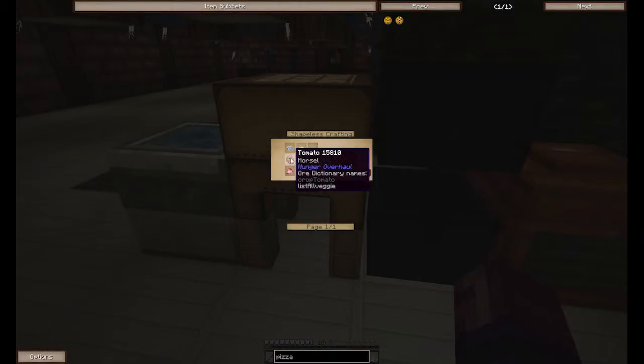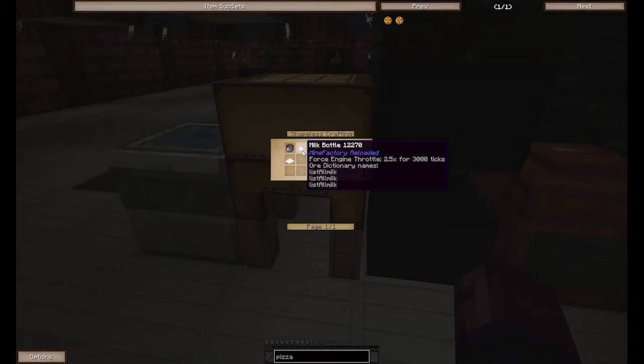We're gonna start off with some pizza. We need a regular pizza — bakeware, dough, cheese, tomato, and firm tofu. I didn't make any cheese, so we gotta make cheese — it's milk, salt, and a pot. I have fresh milk, I have salt, and a pot. These are all shapeless — so there's some cheese. Now I also need dough. I want the Harvest Craft dough, not the agriculture dough.